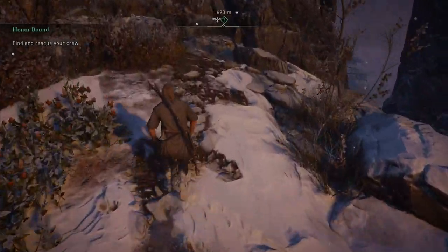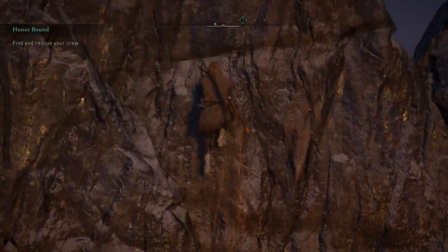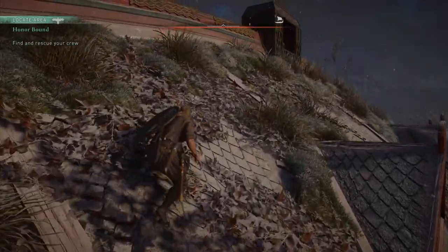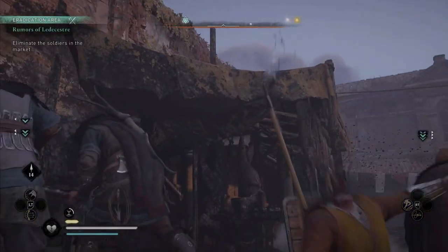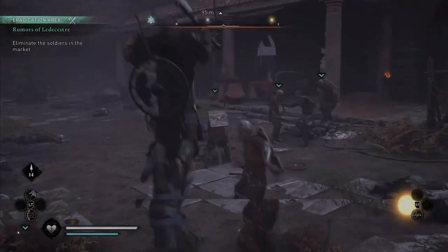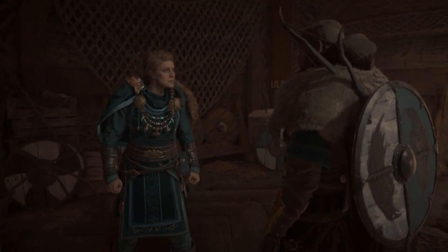One small negative: Eivor starts the game as a Viking without his wrist blade or anything, yet he already knows how to parkour around everything and jump into haystacks. It would have been cool if you learned those movements later on, with the first hour or two just teaching basic stealth and combat like a Viking, and then later learning how to parkour and assassinate. Also, characters' body language and stance is exactly the same as every other Assassin's Creed game — legs bent, backs hunched and ready. You'd think a Viking's combat stance would be a little different.